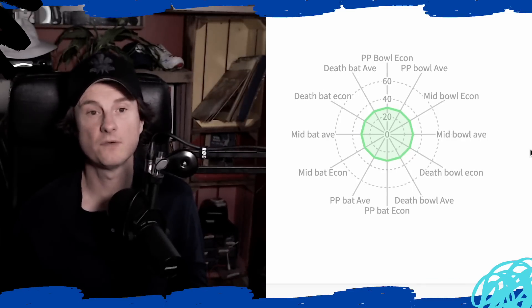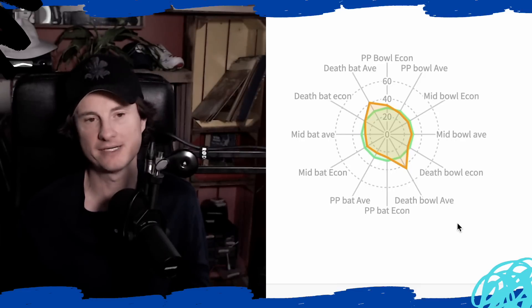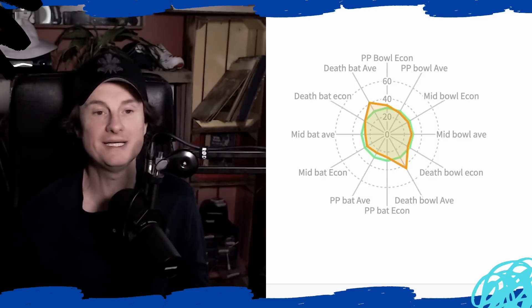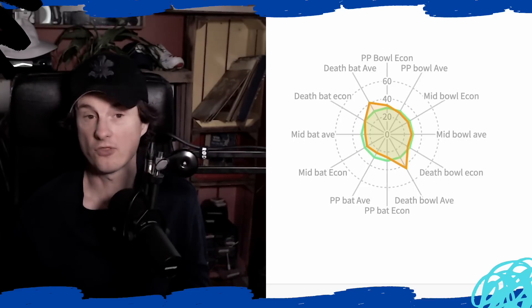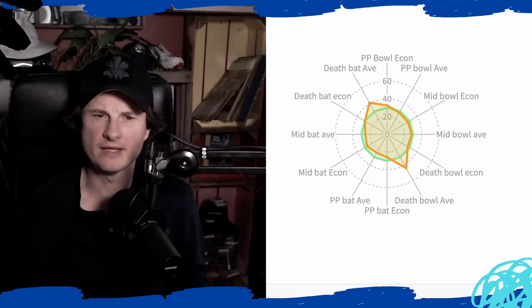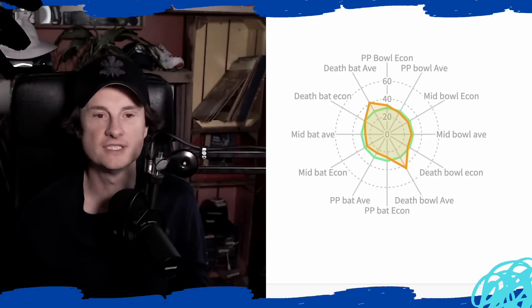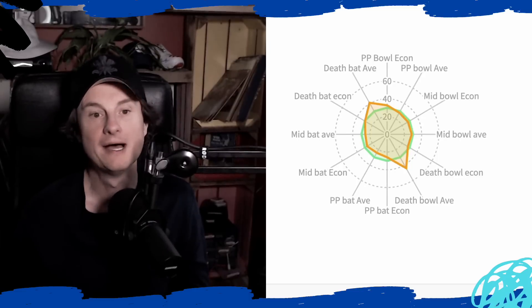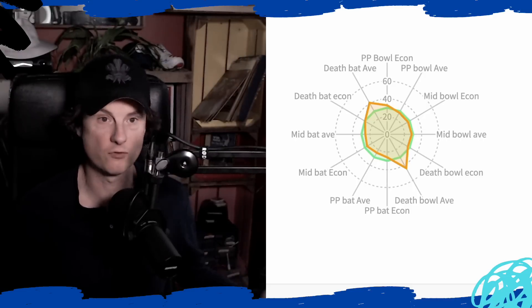The best way to show you all this is to pick a random team. On the right is bowling, and you want your mark to be inside the green line on the right. On the left side is the batting, and you want your mark to be outside it. On the right, less is more, and on the left, more is better than less. It's worth also noting that usually the big peaks are not the economies or the runs per over, but the averages.